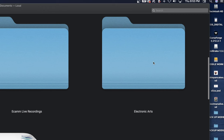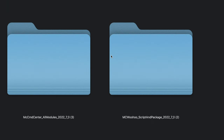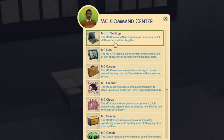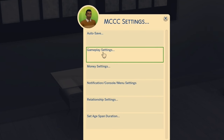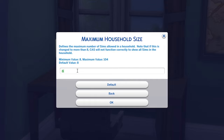Once you've downloaded MC Command Center and it's properly copied into your Sims 4 mods folder, you will need to head to the household of your choice, click on a computer, go into MCCC settings, gameplay settings, maximum household size, and from there you can adjust the household size from 8 to 104.